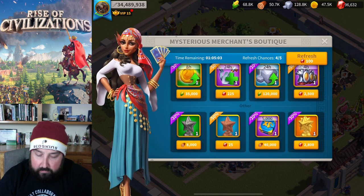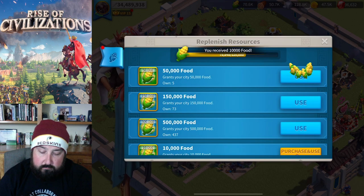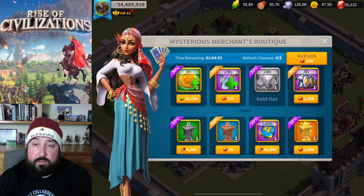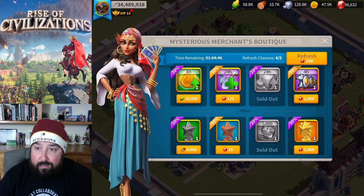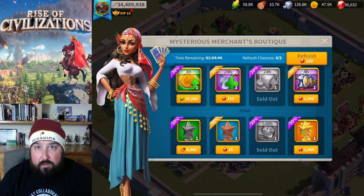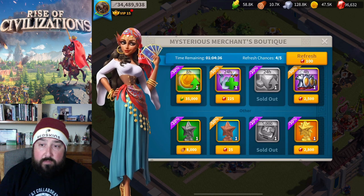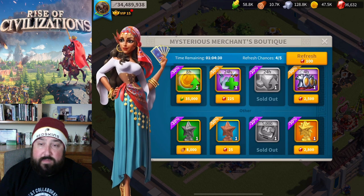I do need a 24-hour stone gathering thing so I'm going to buy that - normally I would not touch that. And again, a Tome of Knowledge - going to buy it every single time. I don't get the stars unless they are purchased with resources. If they're resource purchasable, I'll buy them, but if not, to me it's not worth the gems - you get them enough in the game.